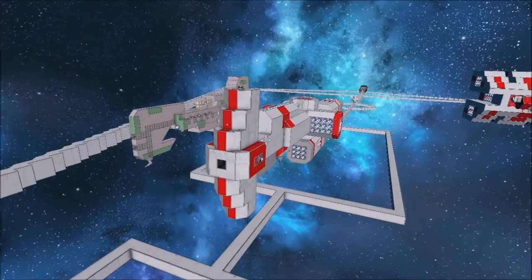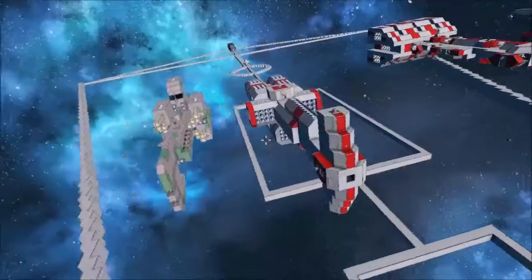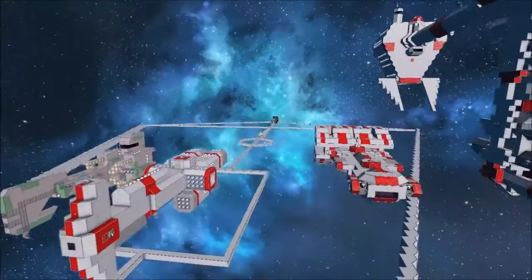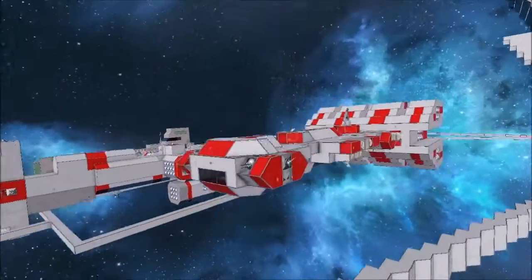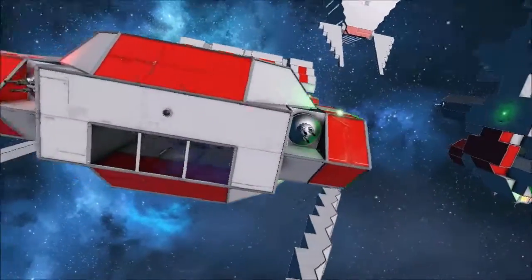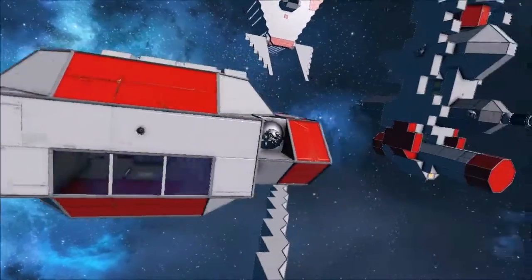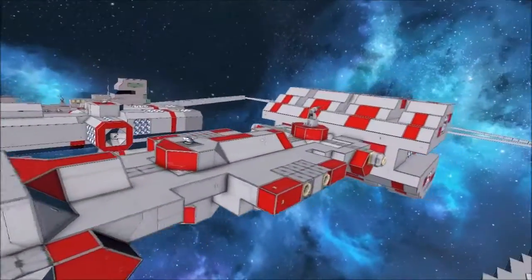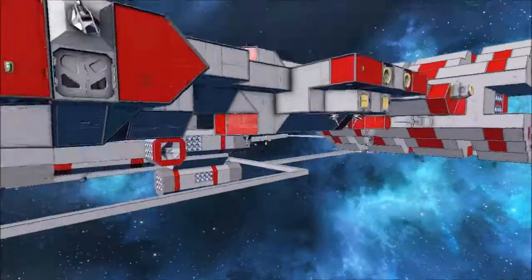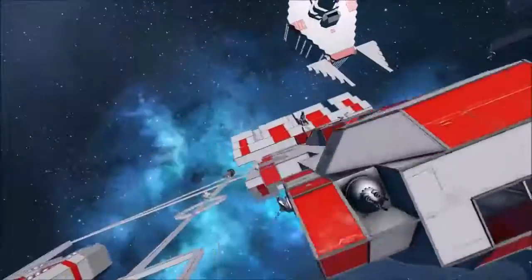This is the Hammerhead Corvette for the Rebel Alliance. It's actually quite a lightly armored ship. If we take a look at this thing, it isn't very heavily armed. There are these two forward laser cannons, two rotary blasters, and I believe eight laser cannons.